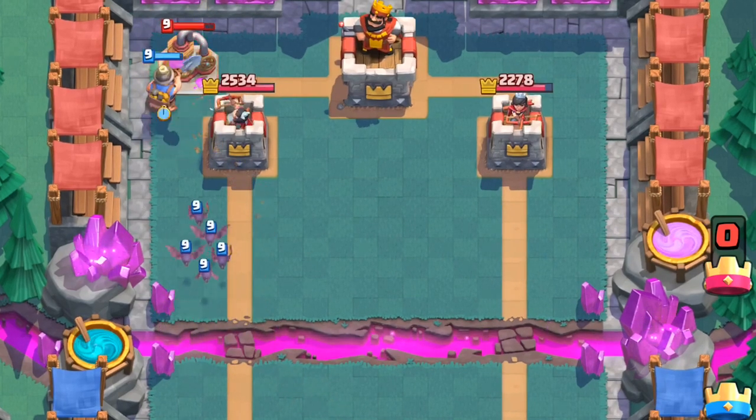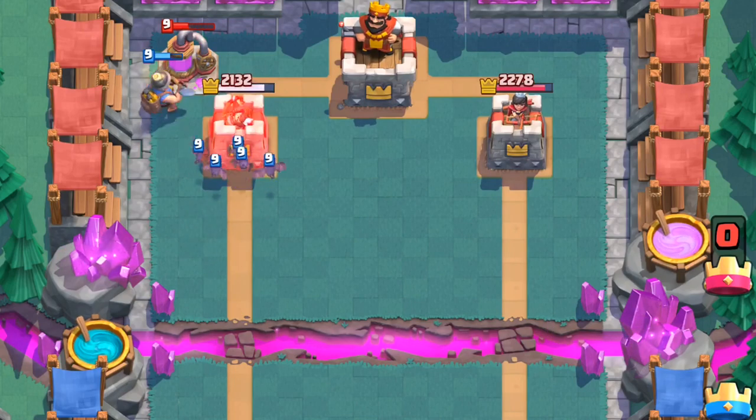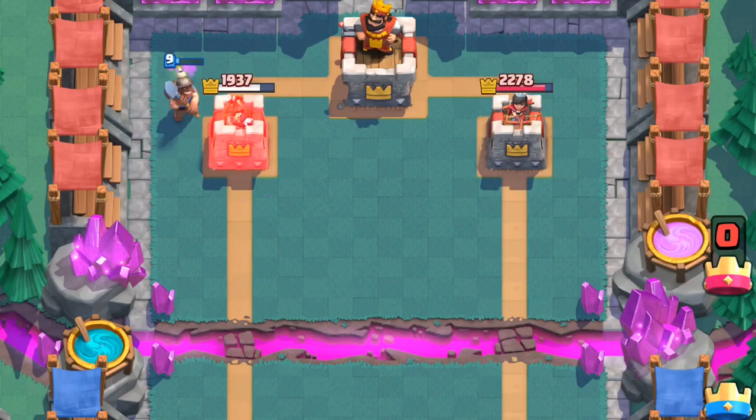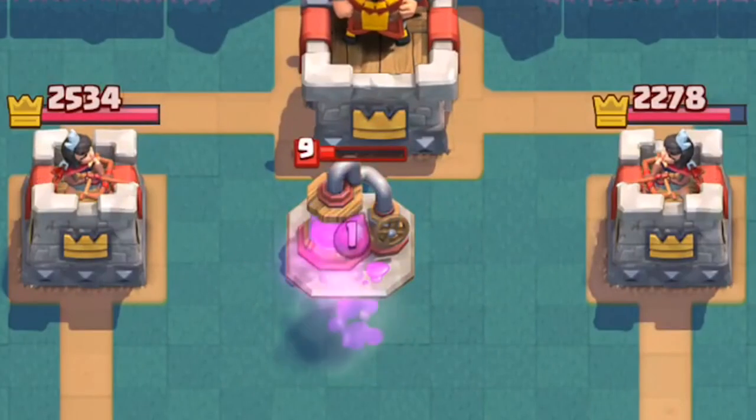Those trades don't sound great in isolation, but that's just the most basic form. Imagine you use that +2 trade to spend on some free Bats — now your opponent either takes the damage or loses elixir defending. That's an ultra-threatening play and can win you games on its own.